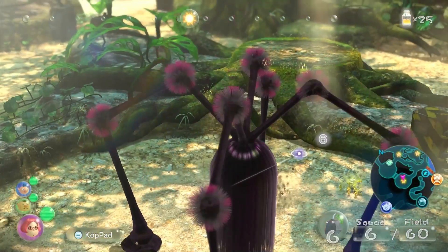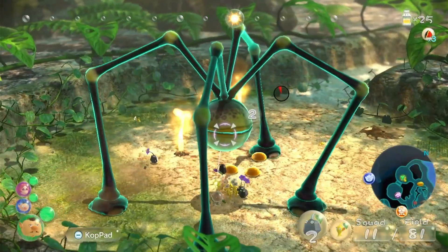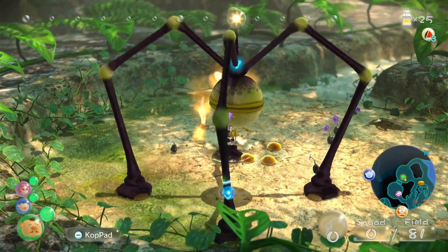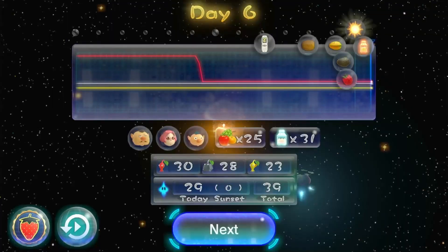Time for boss fight part two with the shaggy long legs. This fight went much better than the near slug. I just used my rocks and yellows to attack its knees and then finished it off by whacking it right in the party ball head. Not the best day, but also not the worst day.